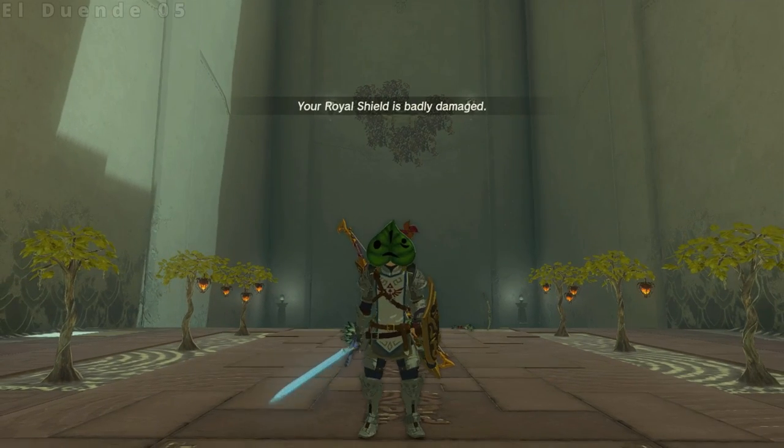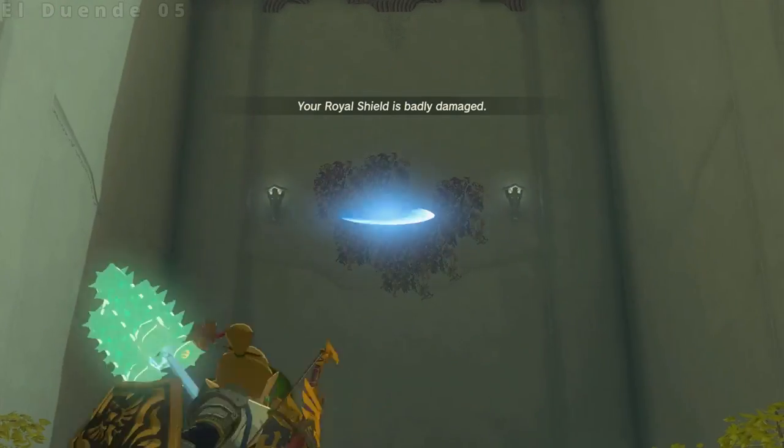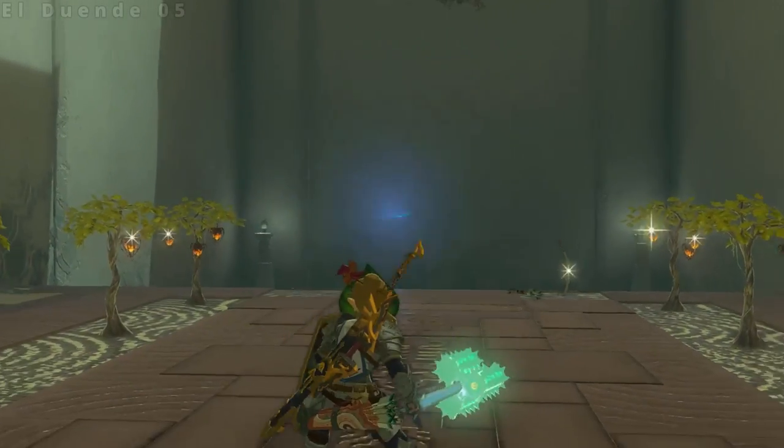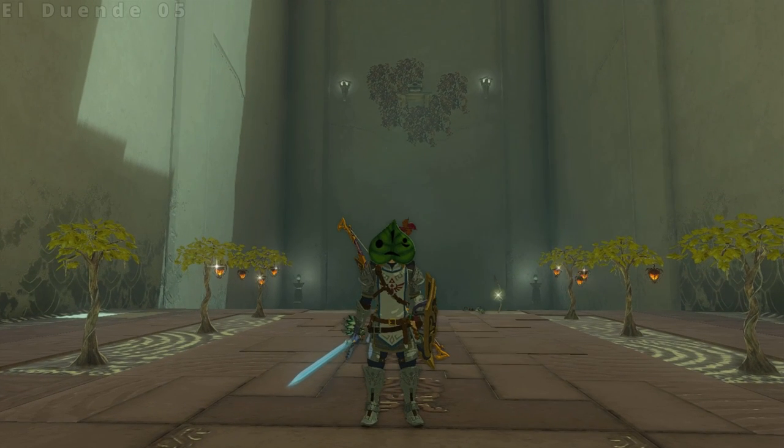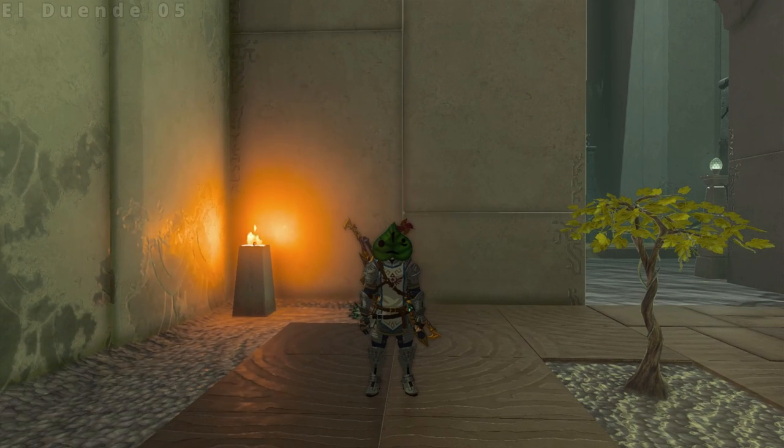This one crits with every swing, since the game thinks it's on the verge of breaking. The process of creating this deserves its own tutorial, but I can give a quick demonstration. Make sure to save first, since this can sometimes delete weapons if performed incorrectly.